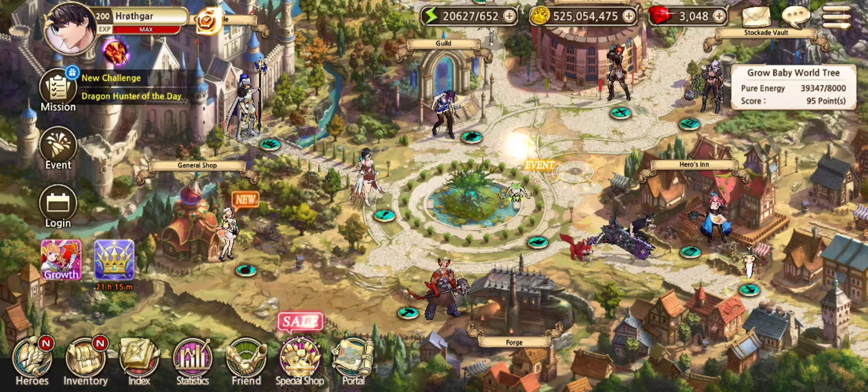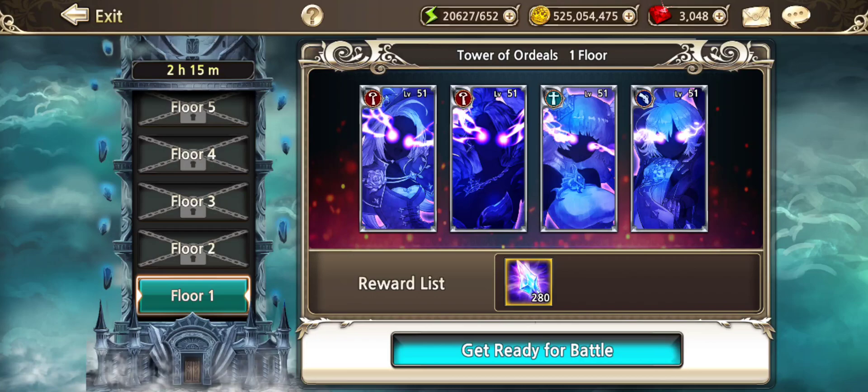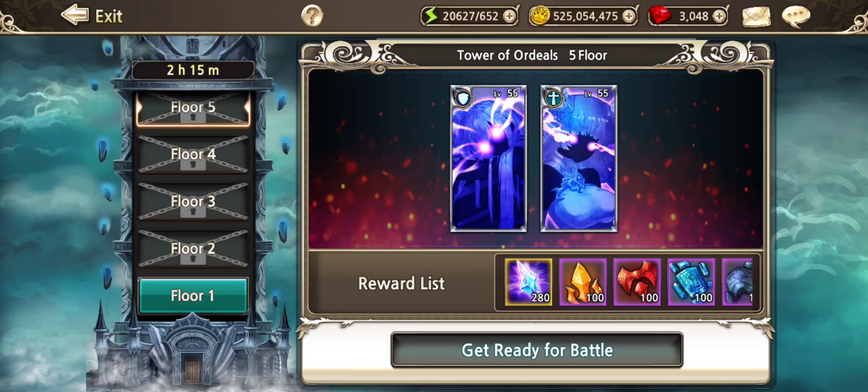With the Tower of Ordeals, you get fragments of the Infinity Stones for each level, and every five levels you get either Fragments or additional Essence.